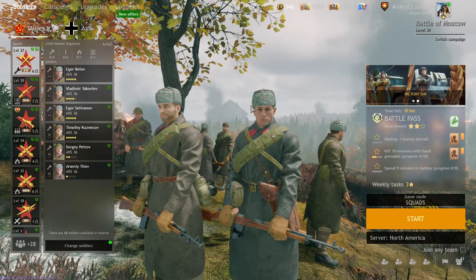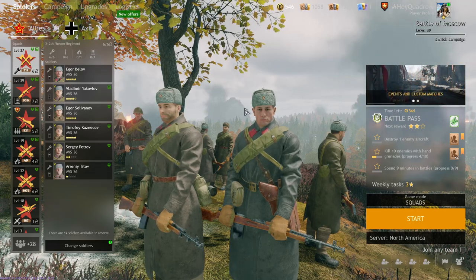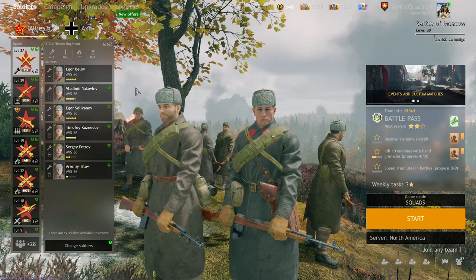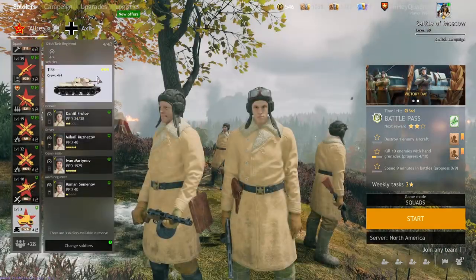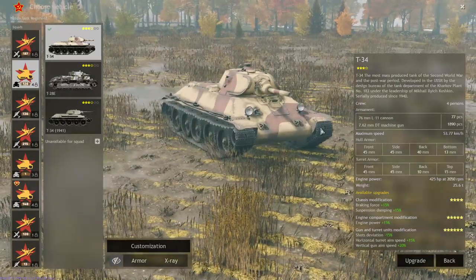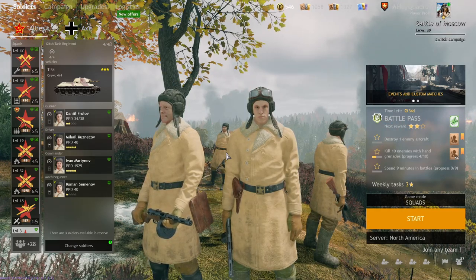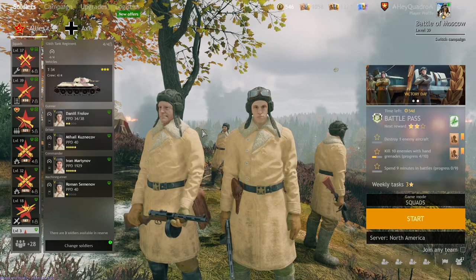Hey quad bros, welcome back to the channel for another Quadro Quickie. This time we're going over how to get custom hangers in Enlisted. The hangers are basically the main menu — this is not what the default looks like. The standard main menu is in an actual hangar or some corner, some kind of little bunker. This one is like Moscow, made by Forlorn from my community Discord. I'm going to show you how to implement these and get them into your game.